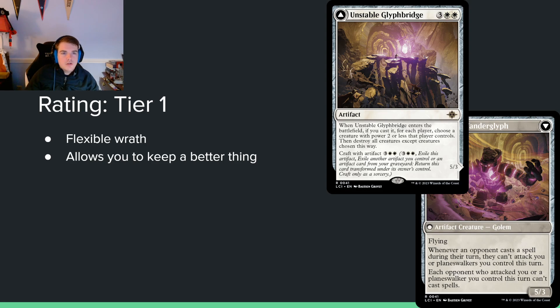Unstable Glyph Bridge — 3 and double white for an artifact. When it enters the battlefield, if you cast it, each player chooses a creature with power 2 or less they control, then destroy all creatures except the chosen ones — basically a wrath where you keep one each. You can also craft with an artifact for 3 and double white to make a 5/3 golem with flying where attacking opponents can't cast spells and opponents who cast spells can't attack you. The golem is pretty good, and having the ability to make a large flying golem after wraithing your opponent is decent. I'm pretty high on this.